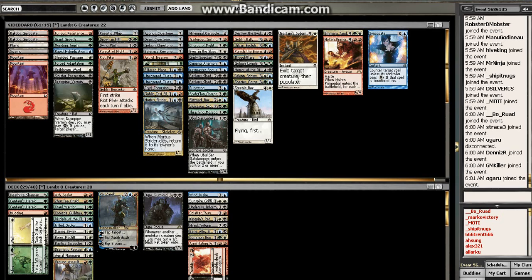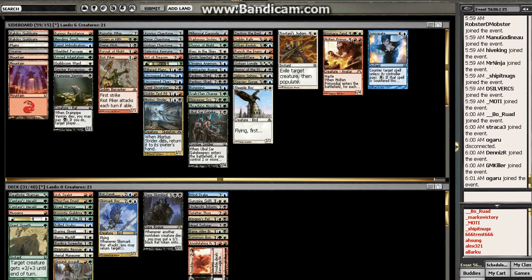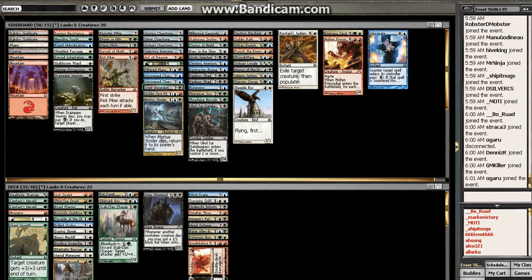I'm pretty unlucky that we didn't get any other Guildgates. Giant Growth is also very, very good. Skymark Roc. So it looks like I'm thinking that I'm leaning towards Bant colors.